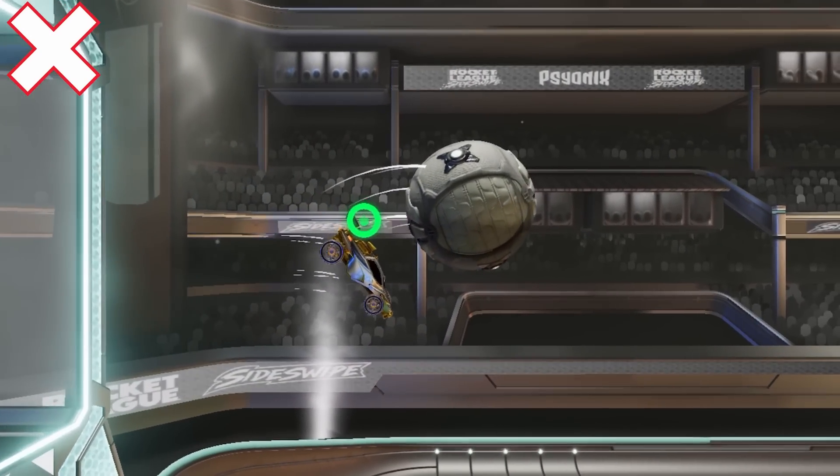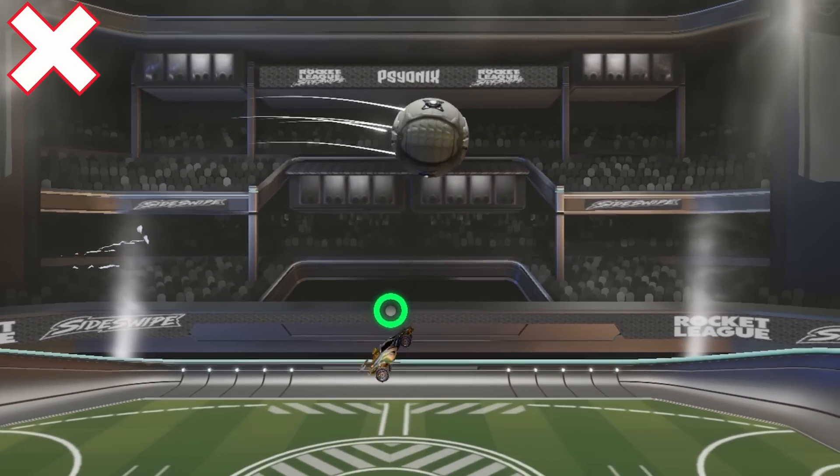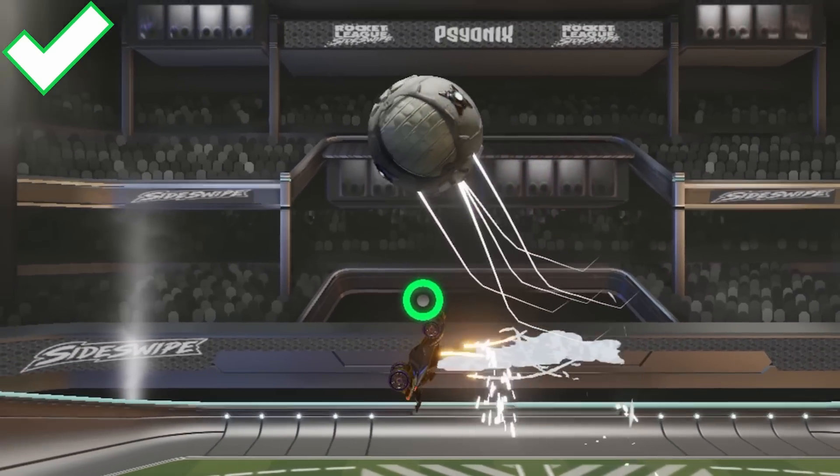If instead you put your joystick too far forward on the ball, you'll often just get a really weak hit like this. And there you go — there's your Musty Flick.